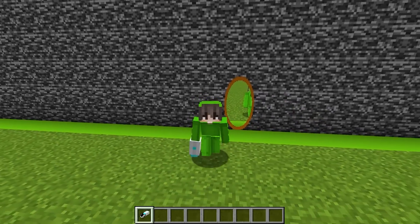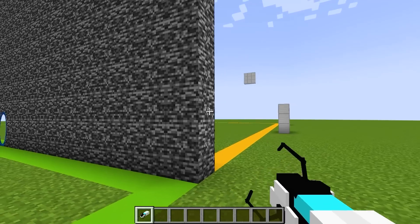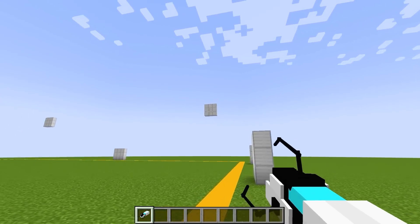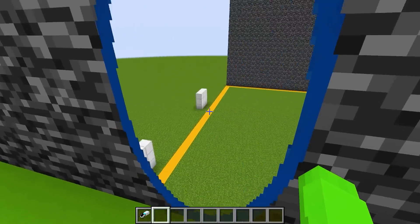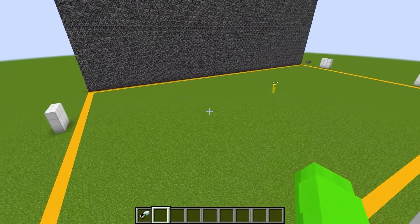My friend thinks we're going to do a building competition, but little does he know that I've set up a portal gun mod to cheat. For example, we could shoot a portal right here, and then shoot another portal right there. Now we can see exactly what he's doing, and I'm going to be able to copy his builds one for one.